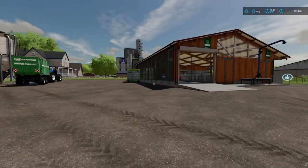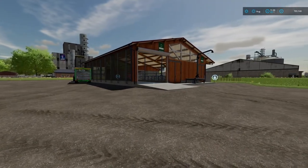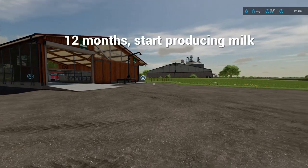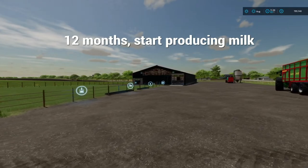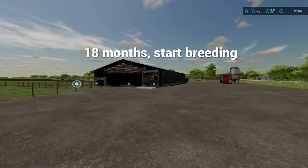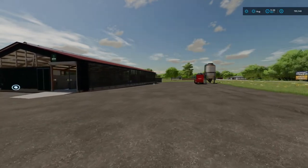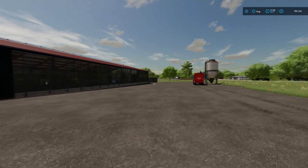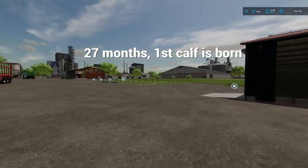The first milestone with cows is obviously age: 12 months is when cows start producing milk. The next milestone is 18 months, which is when they start to breed new calves. The first calf will be born at age 27 months of the mother.